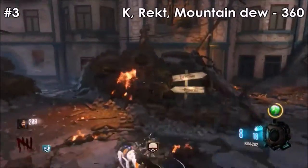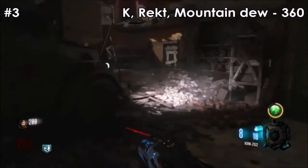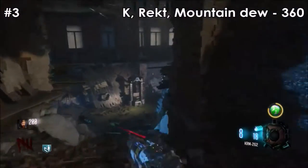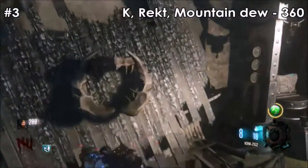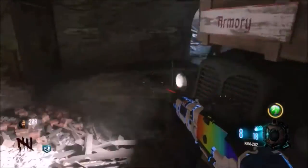Smoking in at number 3 I have the KRM-262. This is a pretty powerful gun, it has a lot of ammo and is easily accessible from the wall. I believe this is the best shotgun in Black Ops 3 Zombies.